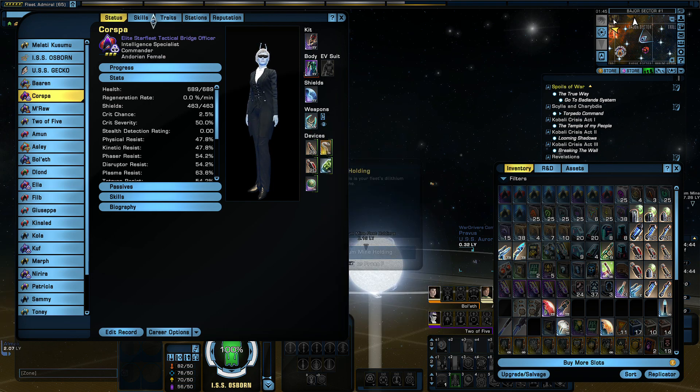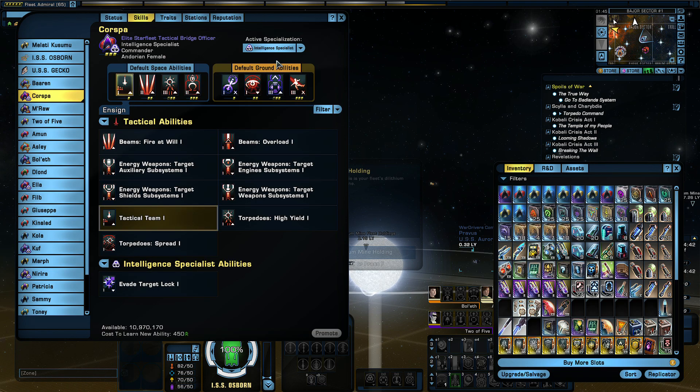The first thing to remember about choosing skills for your bridge officer: bridge officers will activate them just because they exist.